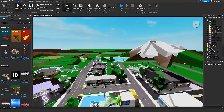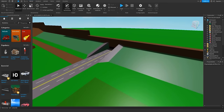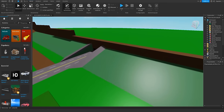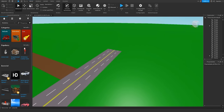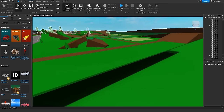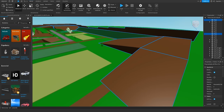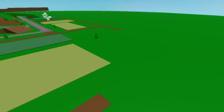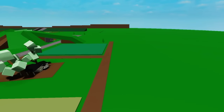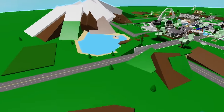I opened Roblox Studio, where I can completely modify the Brookhaven map. However, the map is out of date, so I need to remove all the mountains. Now there are literally no mountains — I've removed all the mountains around the Brookhaven map. The map is looking pretty amazing.